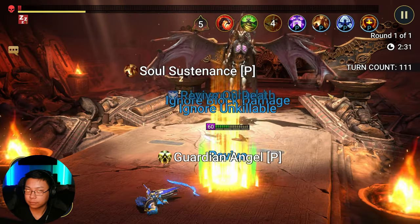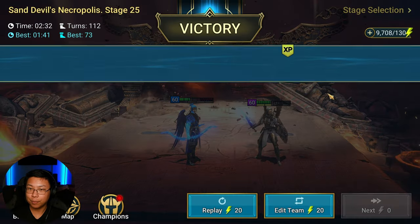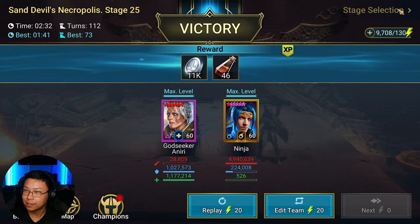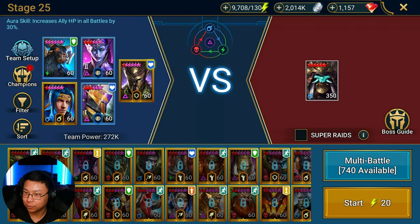My Walking Tomb Aniri composition does it in like five minutes — it takes a while, but I set it and forget it. I go play something else like Spider-Man 2. There it is! A multi-purpose Ninja that works for both the Sand Devil and for Phantom Shogun.